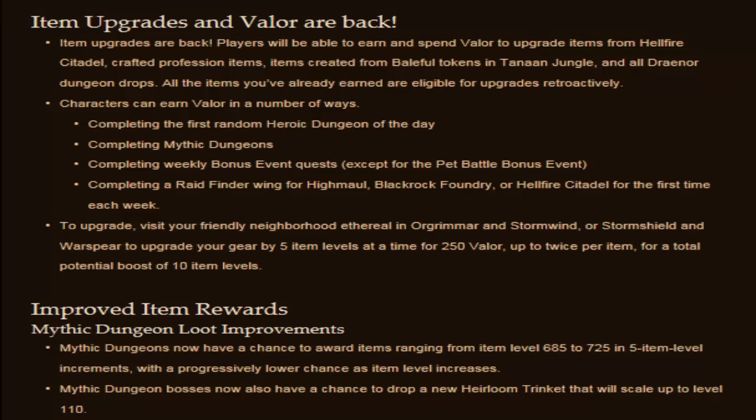I've talked about a lot of different 6.2.3 patch note items already, so if you want to go to the channel and check out some of the other ones, such as the new time walking mount and things like that, you guys can go check that out. But let's go ahead and talk about the item upgrade and valor points. Valor is back — if you don't know what valor is, it's a currency, pretty much exactly like the valor points that you get from time walking dungeons.